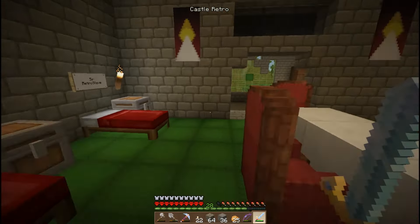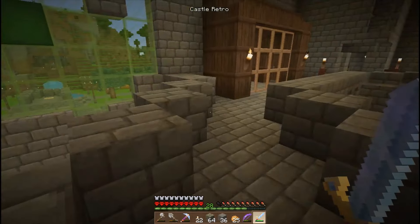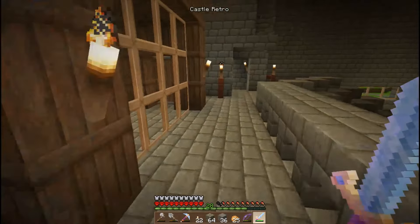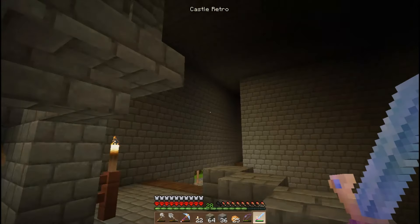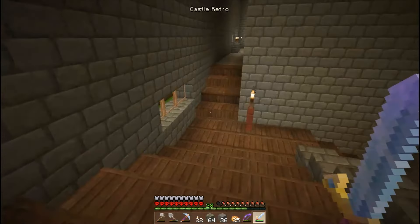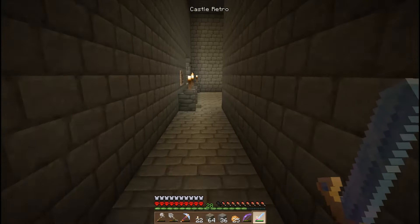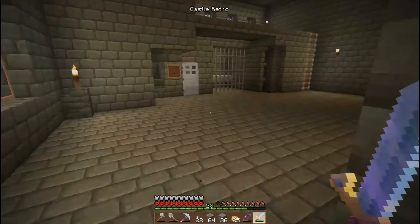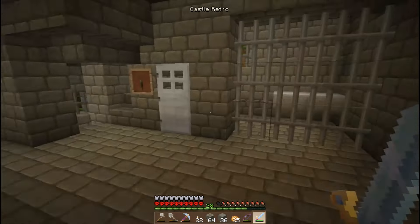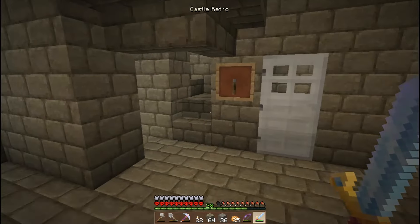Through here is a chapel, but I'll get to that a bit later because there are various different ways you can access the different parts of the castle. Coming back around the front, we'll go up one of these corner towers in a little while — there's one in each corner of the castle. Up on the first floor here there are a couple of unfinished bits I'm still working on. I've got a prison here — I did manage to get a zombie in but it kind of despawned, so that was left pointless.